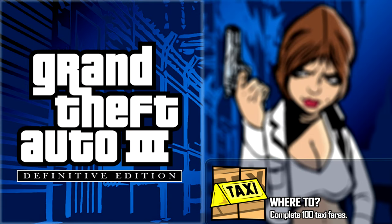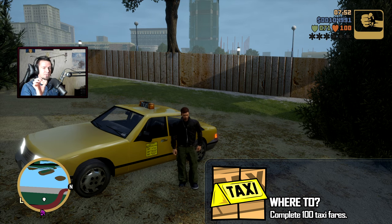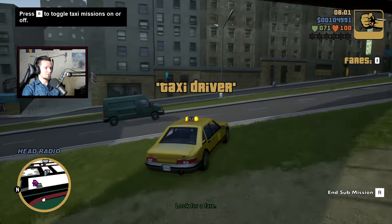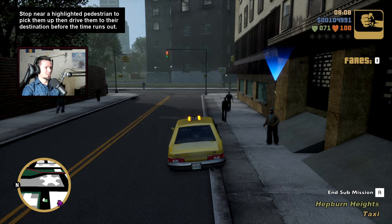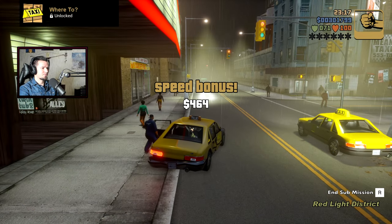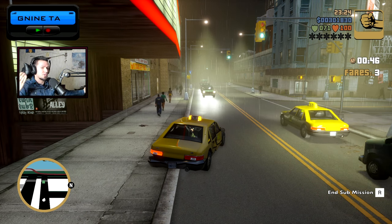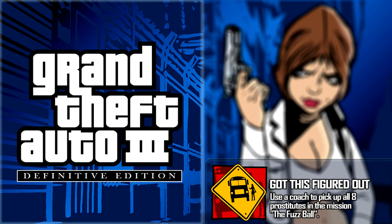The next achievement is Where To — complete 100 fares. Not in a row, just 100 total. Get yourself a taxi, pick up passengers, and take them to their destinations. This could take one to two hours depending on your pace. If you want extra cash, do them consecutively, but you don't have to.